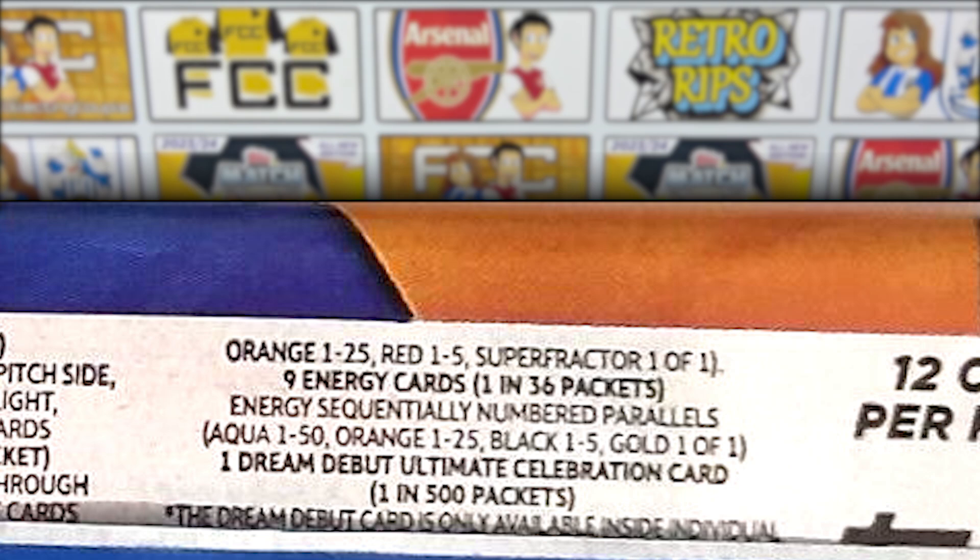Underneath that we have nine Energy cards which will once again be one in 36 packs, also being the second type of card that can be numbered. But underneath that we have an absolutely awesome sounding card — the Dream Debut Ultimate Celebration card. Just like the Zen, this one is going to be one in 500 packs. So awesome that it's included and that should be a fantastic chase for the collection.